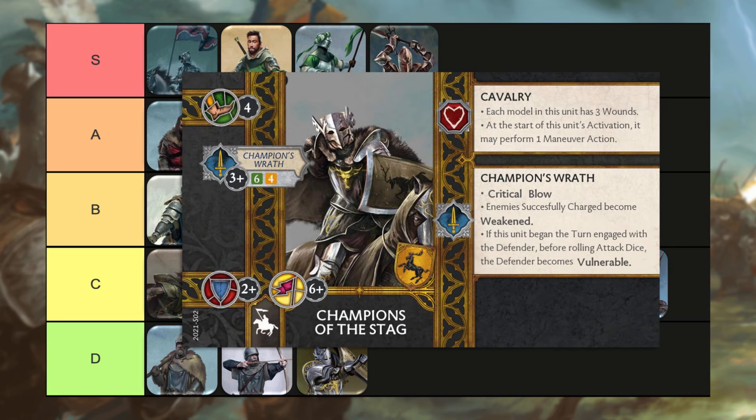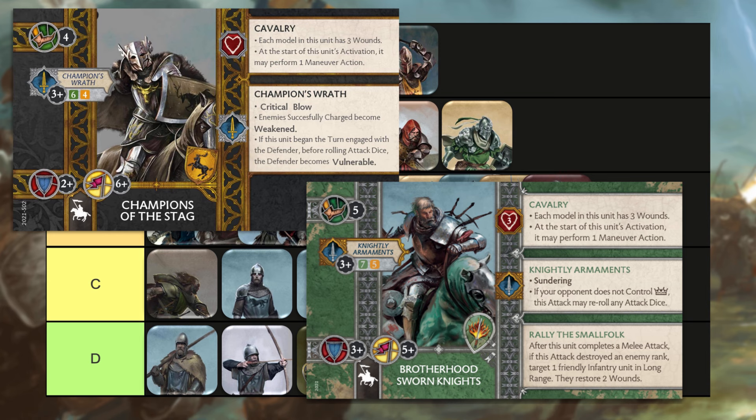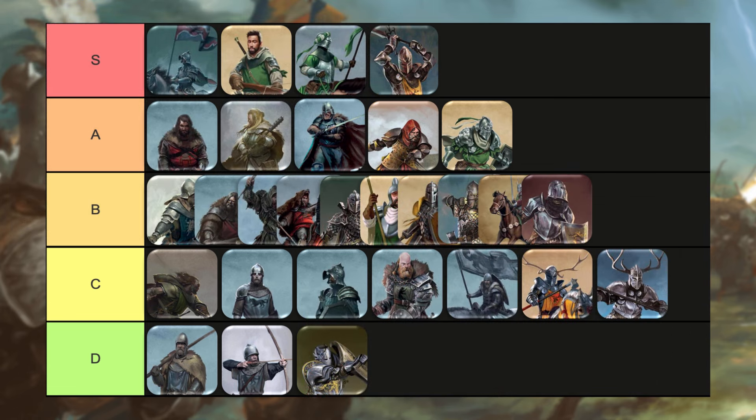Moving on to our last unit, the eight-point cavalry unit Champions of the Stag. I feel bad for these guys — I like them, but not in the Brotherhood faction. The Brotherhood has their own eight-point unit, the Brotherhood Sworn Knights, who I think are just better in almost every way. The Sworn Knights are kind of a time-warped version of the Champions of the Stag — they have better attack dice values, they have Sundering, a conditional Rally Cry ability, only one worse armor, and they are faster. I just don't see a reason you take these guys at all over Tully Cav, or Sworn Knights, or Riders of Highgarden. So unfortunately, we're going to end this tier list discussion by dunking these guys down to the bottom of the barrel, and they're going to go in their rightful place in the D tier.